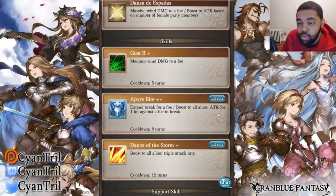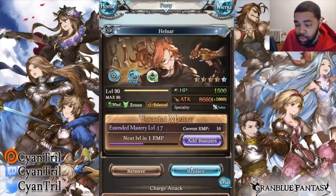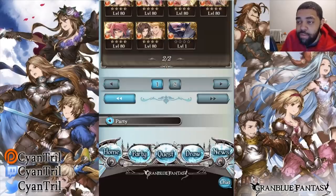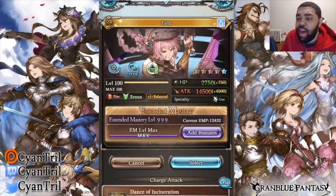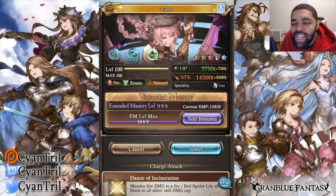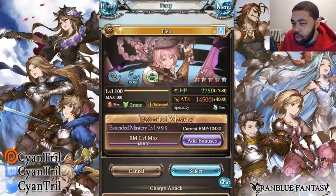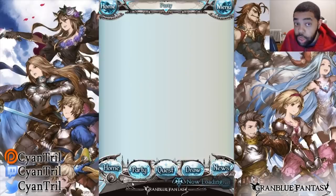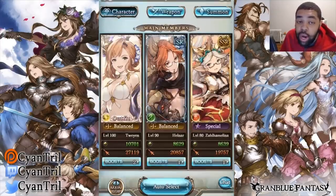For Slot 2, option one is Helenar — he's a lot more accessible for people, he does come with Break Extend. It's not nearly as good as the other option, but you can run him. The next option is Esser at 5-star — unfortunately she does not have Break Extend on her 4-star, it's only unlocked at level 85, so you have to 5-star her. But she has a really decent hit rate so you'll be fine applying debuffs with her. Not everybody has her — she's an amazing character — but for people who don't have her, Helenar is an option. Level up your SR characters.